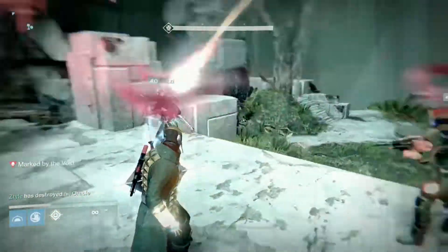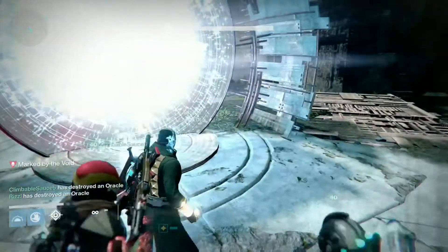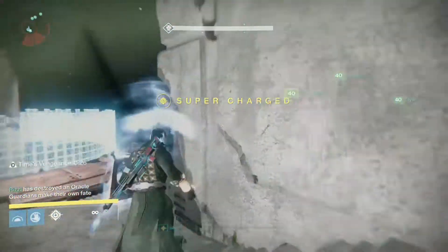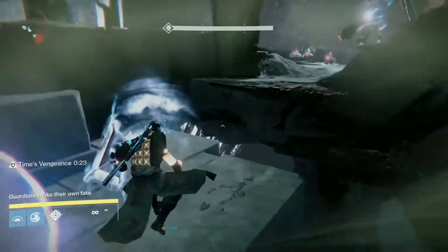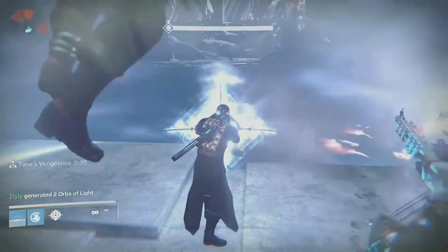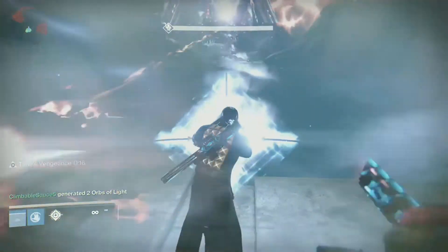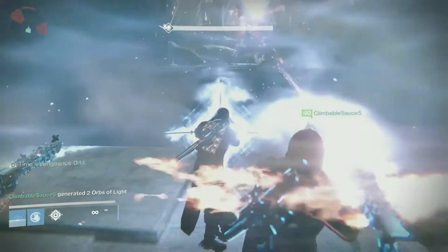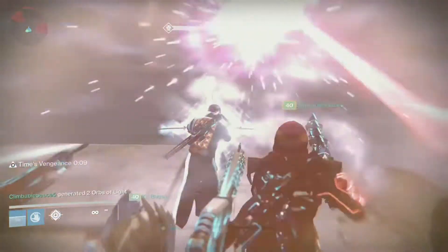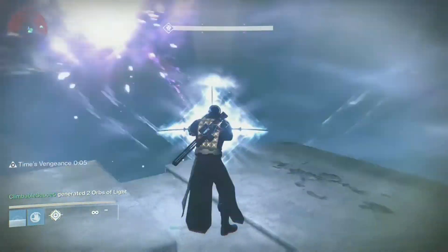The other three people that didn't get teleported will have to come in as well. The first two people that have destroyed their oracle will have to go back outside — be careful for supplicants, as they do one-shot you. As soon as you've got the relic and you've all destroyed one oracle each, make sure everyone destroys one oracle or the challenge is over immediately.